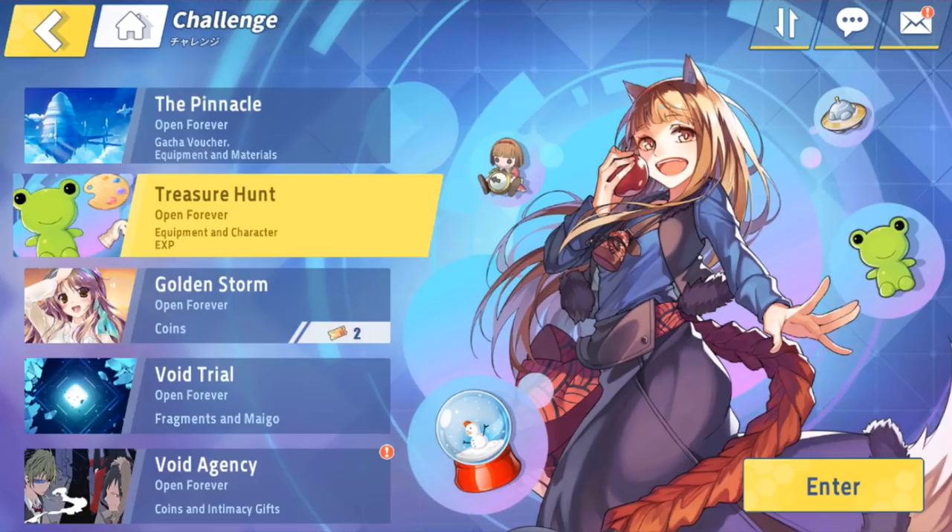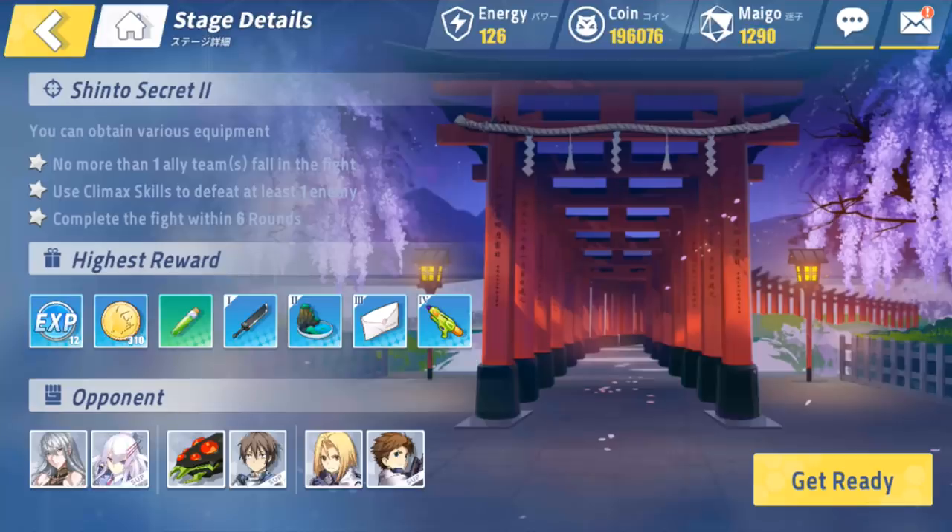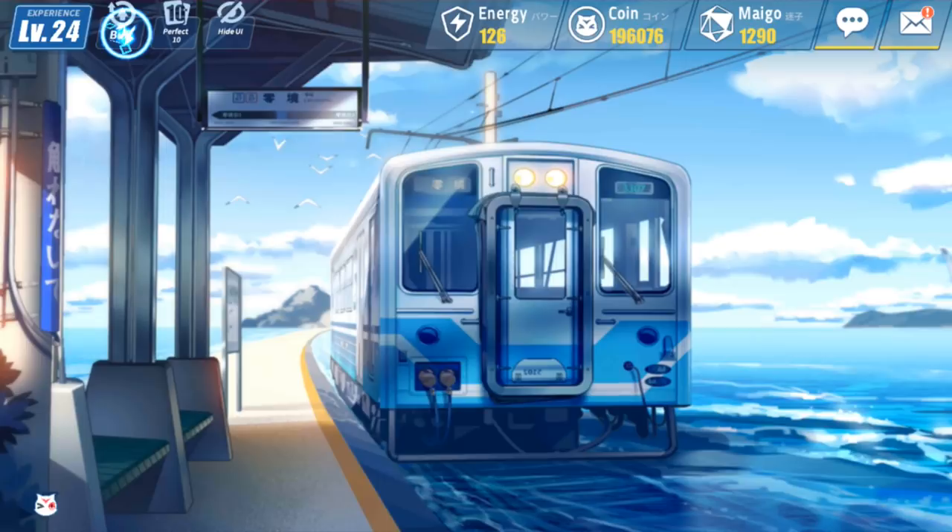So in summary — treasure hunt to get equipment, you can also get equipment in Pinnacle but treasure hunt is faster. You want to win the first stage to unlock the second stage, then don't over-farm the first stage. Get gear for the first two DPS characters and move on to Shinto Secret. Your team can handle it on auto. Spam the excess energy we have in the beginning and that will push you easily to level 20, then you'll have blue gear to upgrade to level 8 and you're good to go through story content.